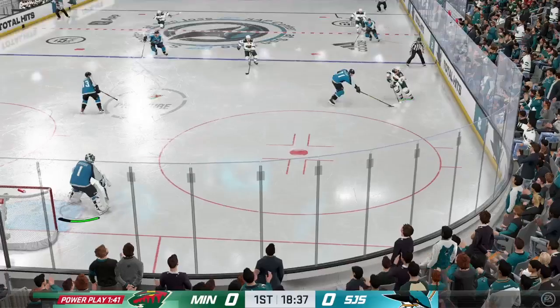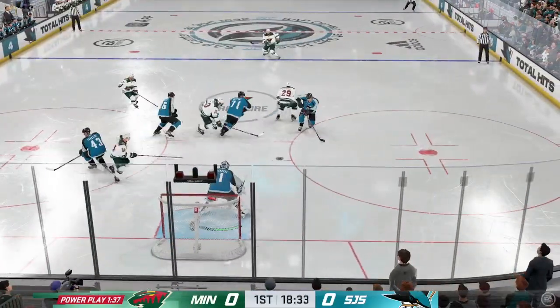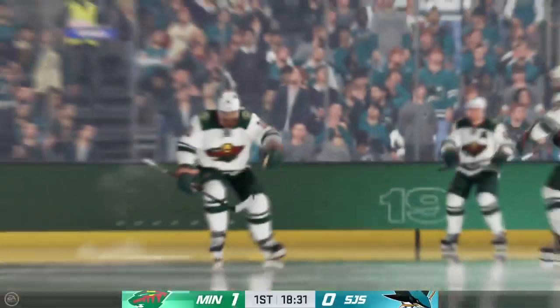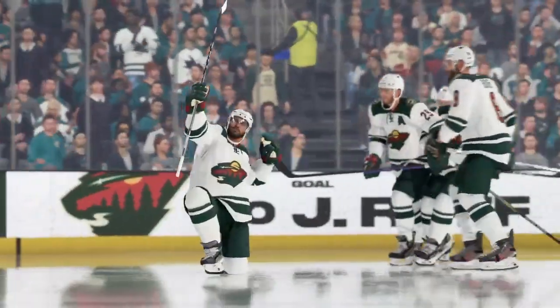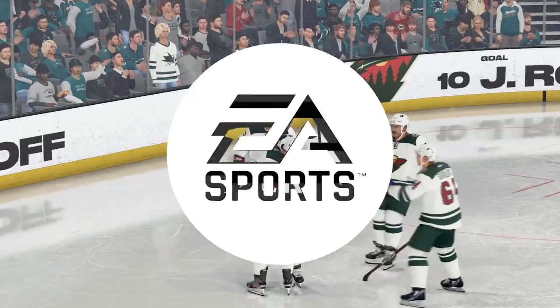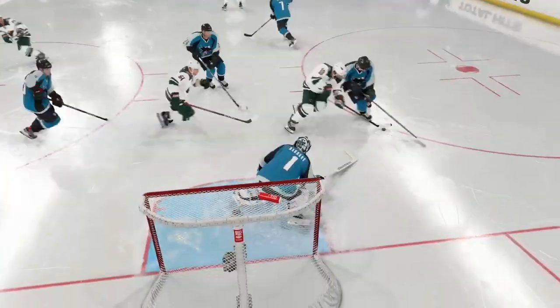Johns moves it into the attacking end, moves it to the middle, and he couldn't handle the pass. He takes a bump in front and scores — manages to put it home. This is exactly why he spends so much time in practice working on specialty teams. You can see that good movement to open up lanes, just disrupt the box there, and they're able to cash it in.